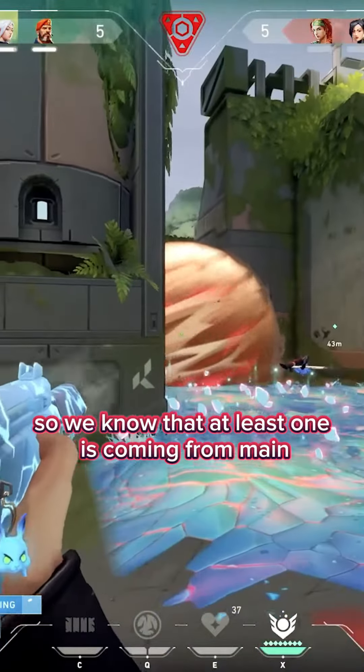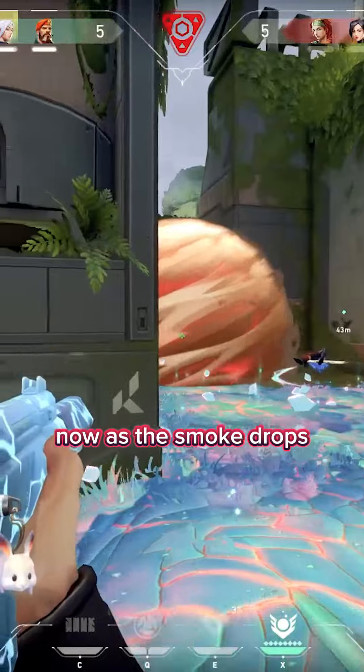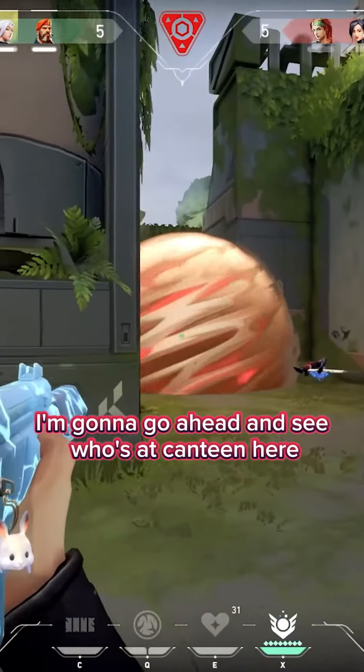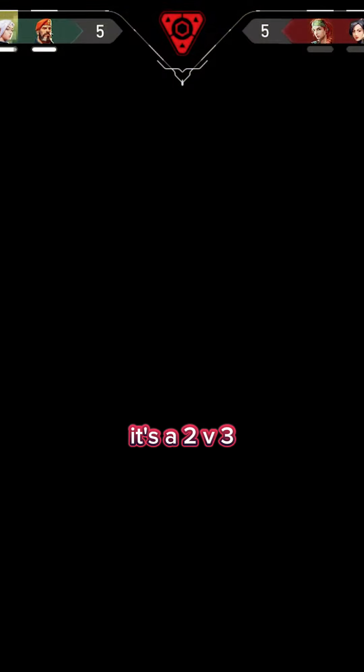Sage is going to slow me off, so we know that at least one is coming from main. Now as the smoke drops I'm going to go ahead and see who's at Canteen here. I do get killed by Brim — it's a 2v3.